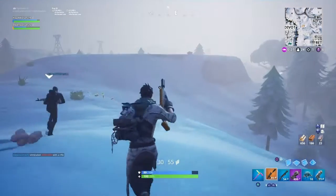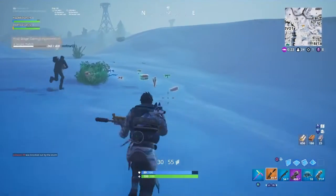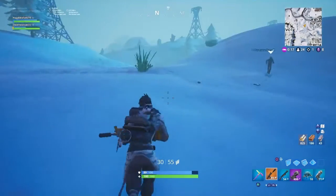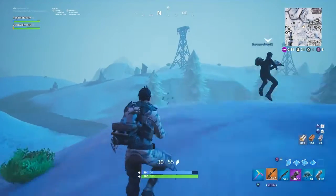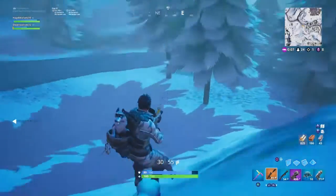Get ready for this — vaulted weapons: Bolt Action Sniper Rifle vaulted, Burst Rifle vaulted, Heavy Shotgun vaulted, SMG vaulted. And unvaulted is the Suppressed SMG in Common, Uncommon, and Rare variants. Glad that's back — not sure how I feel about the vaulted guns.